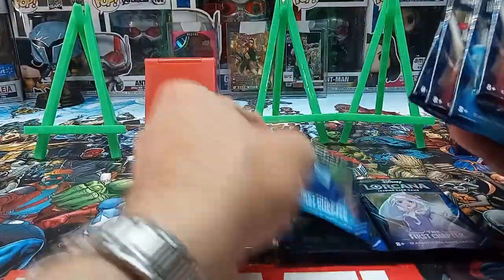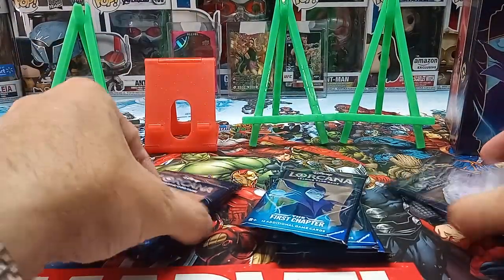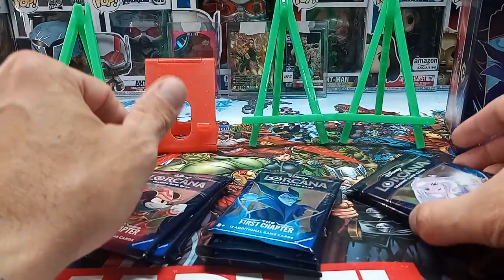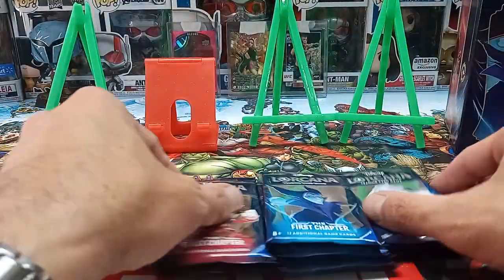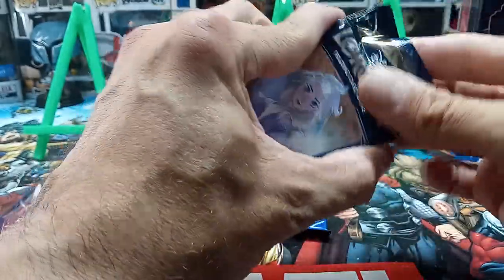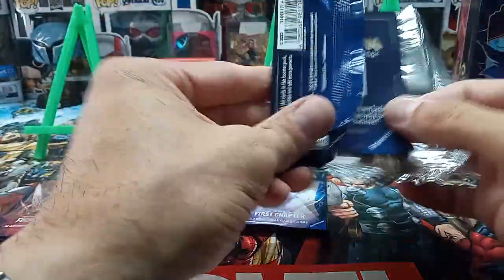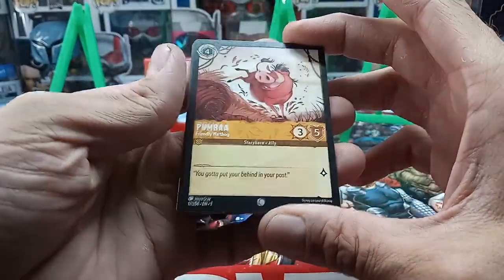There are three different artworks on the packs. We have three of the Mickeys, three of the Maleficents, and two of the Elsas. Let's start with this one. I'm really excited about these, which is kind of weird because they're Disney characters and I usually open Marvel cards with superheroes, but it's okay!